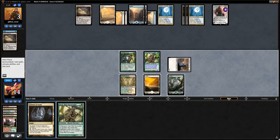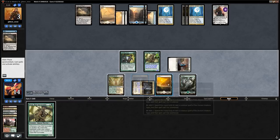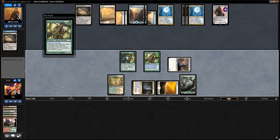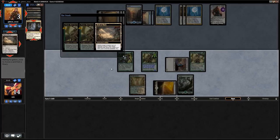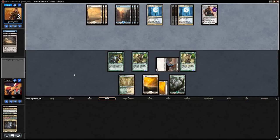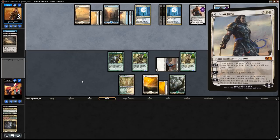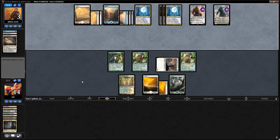We play Survivalist from Cavern of Souls for uncounterable protection. Field of Ruin takes the Cavern — we get a Plains. Opponent follows with Gideon Jura, which forces us to attack it. Then Gideon Jura can plus the other one. We need something like Collected Company to get out of this mess.